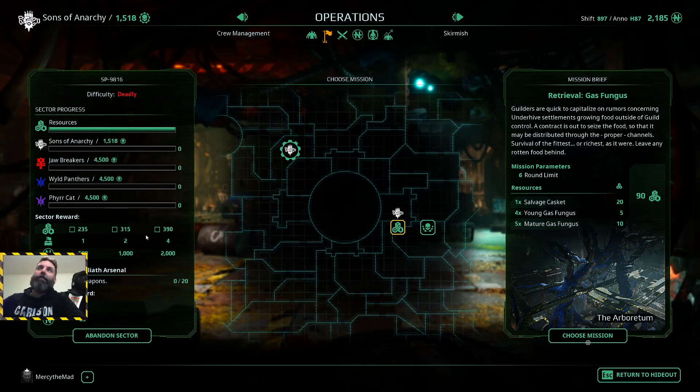That's all fine, but especially on deadly it can take you eight or more individual missions to actually finish a sector. The thing with the forfeit exploit is that you only generally have to fight about two to three missions to finish a sector, and you can still potentially win it - or at least get the basic win of getting the 235 or whatever it is for your particular sector to get the one casket.